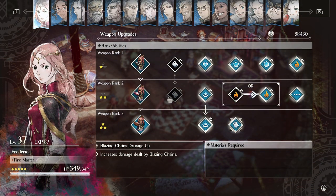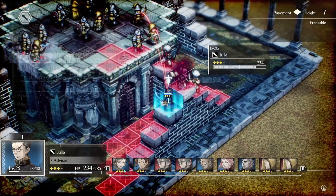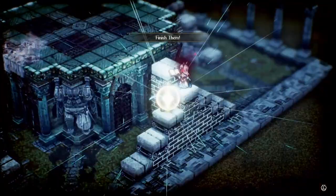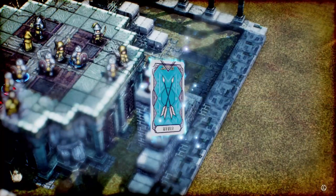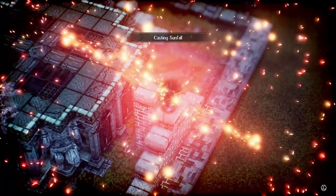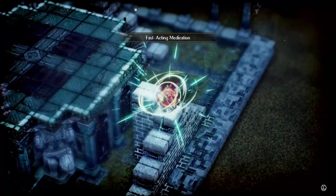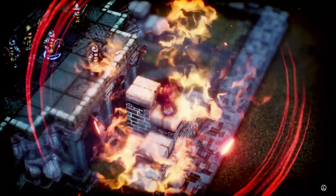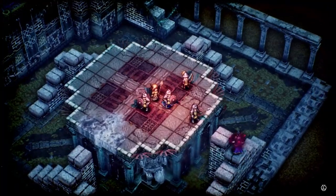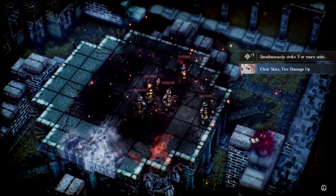Once you pick up Sunfall with Frederica and have the above items equipped, you can set up a ridiculously overpowered combo. First, make sure to max out Frederica's TP with someone's TP granting skill like Julio's Finish Them. Then on Frederica's turn, use In Tandem on either Benedict or Medina. Have Frederica charge Sunfall, then use Fast Acting Medicine or Now to make Frederica go again. This will allow her to cast Sunfall before the targeted enemies get a chance to move, doing massive damage to multiple foes at once. In the example on screen here, I was able to do over 1700 damage to this group.